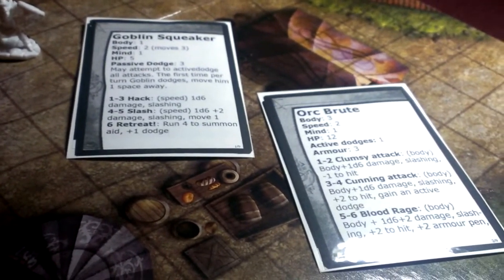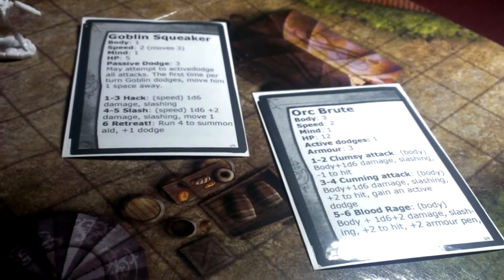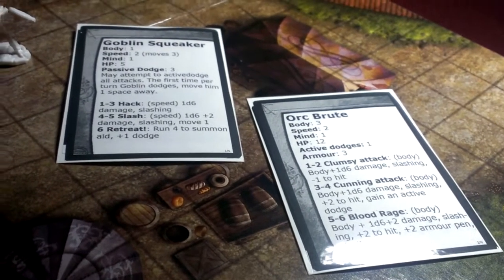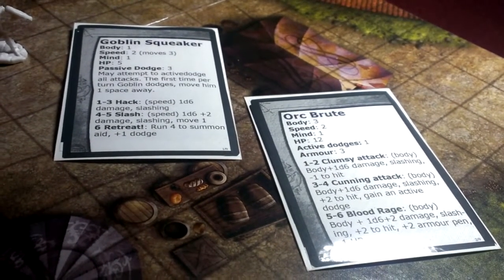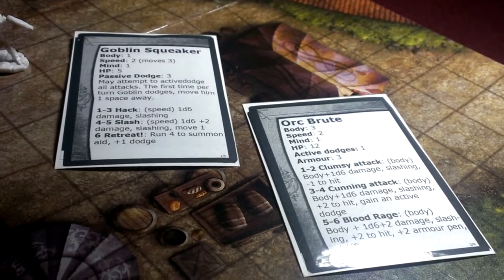These orc brutes do a clumsy attack on a one to two, a cunning attack on a three to four which has a plus two to hit and does a bit more damage. Or on a five to six, they're going to take a hit point of damage themselves and do the blood rage attack, which does quite a bit more damage and a little bit of armor penetration — so a little scarier.